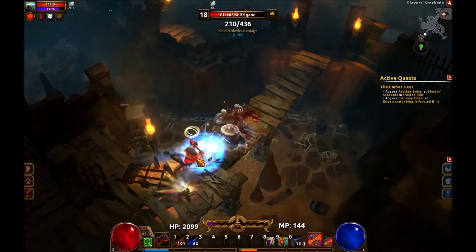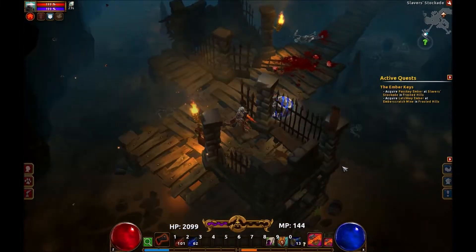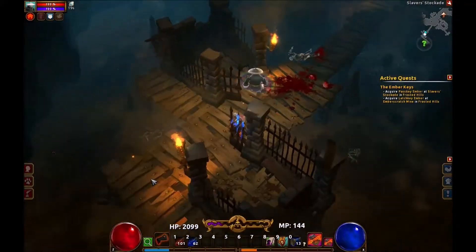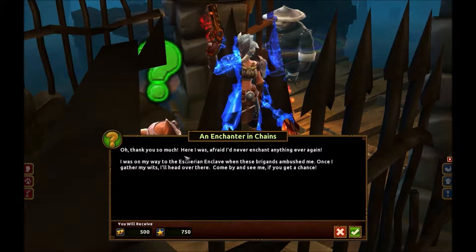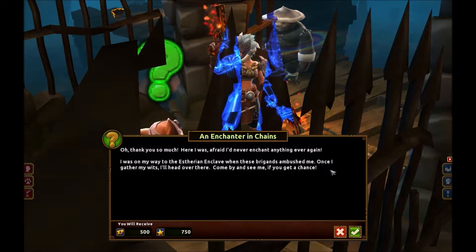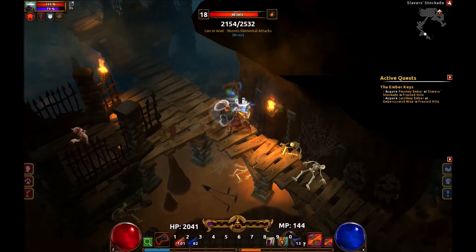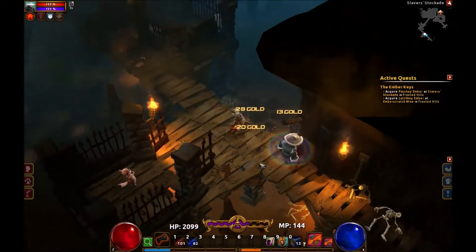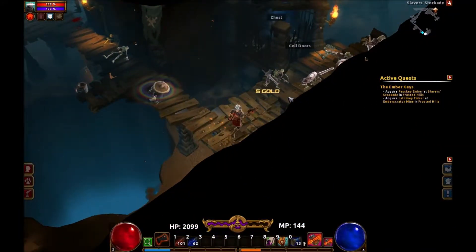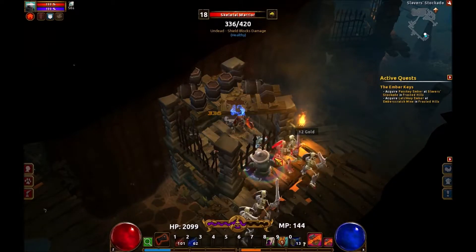Some barrels over here, oh another brigand. Another set of cell doors — doesn't look like there's anything in there. Oh thank you so much! Here I was afraid I'd never enchant anything ever again — I was on my way to the Asterian Enclave when this brigand ambushed me. Once I gather my wits I'll head over there; come by and see me if you get the chance. So he's gonna go back to the main base and we'll be able to see him there. Some more gold, another set of cell doors, a chest, lots of skeletons — I kind of figured this was gonna happen.